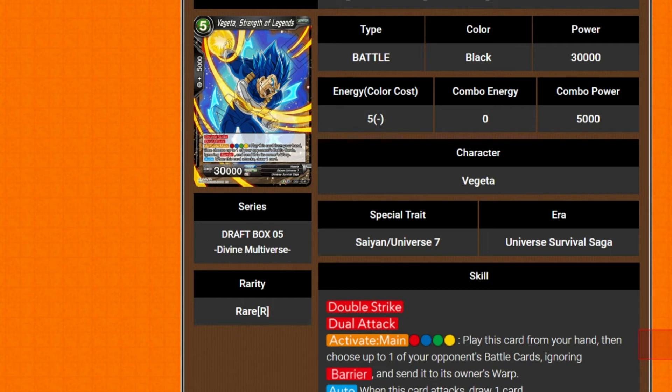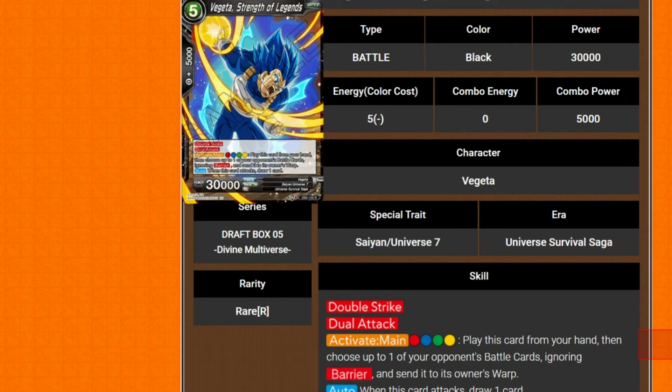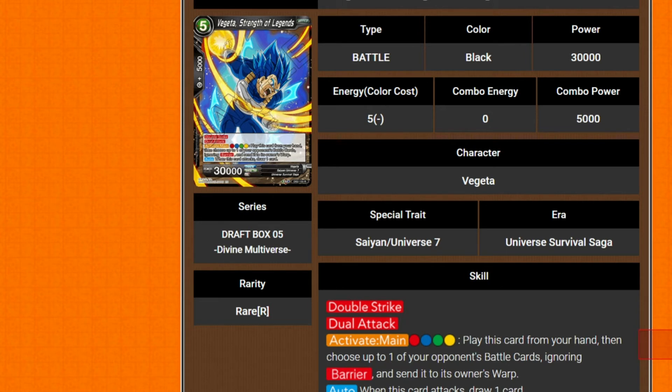We've got Fujita, Strength of Legends — 5 cost, 20k power, double strike, dual attack. Activate main: pay a red, blue, green, and yellow — you can play it from your hand, then choose up to one of your opponent's battle cards, ignoring barrier, and send it to the owner's warp. When this card attacks, you draw a card — that's insane. The fact that it's not once per turn — you're going to be drawing two cards just off this one card. Hopefully they change that to once per turn. They love Universe 7 — they've got to have all the good stuff.